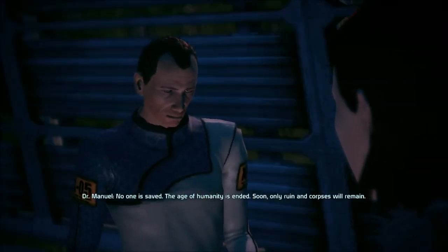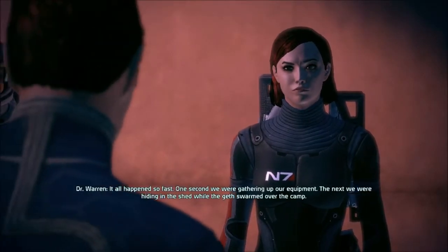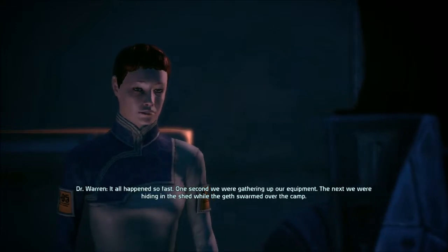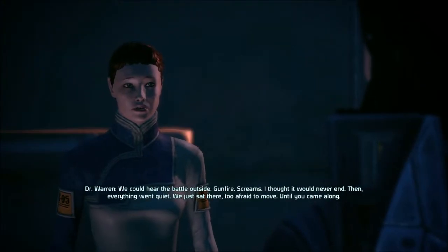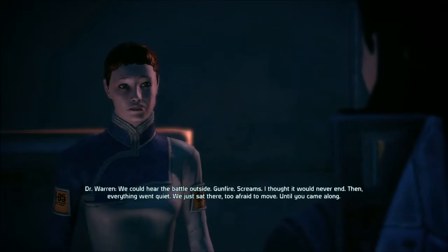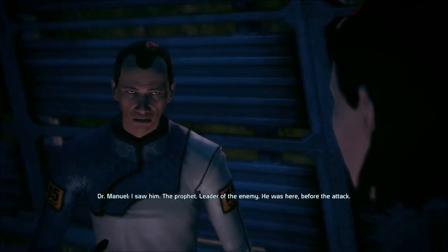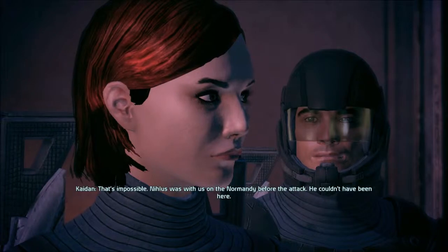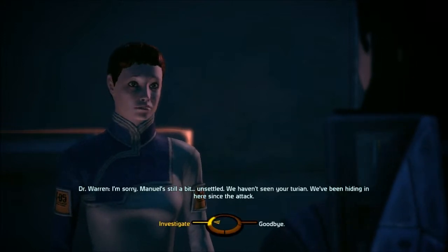No one is saved. The age of humanity has ended. Soon only ruin and corpses will remain. What else can you tell me about the attack? It all happened so fast — one second we were gathering up our equipment, the next we were hiding in the shed while the geth swarmed over the camp. Agents of the destroyers, bringers of darkness, heralds of our extinction. We could hear the battle outside — gunfire, screams. I thought it would never end. Then everything went quiet. We just sat there, too afraid to move, until you came along. Did you notice a Turian in the area? I saw him — the Prophet, leader of the enemy. He was here before the attack. That's impossible — Nihlus was with us on the Normandy before the attack. I'm sorry, Manuel's still a bit unsettled. We haven't seen your Turian.